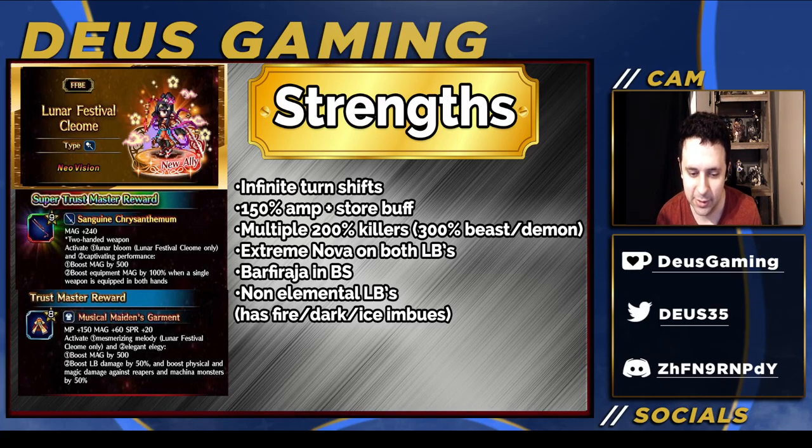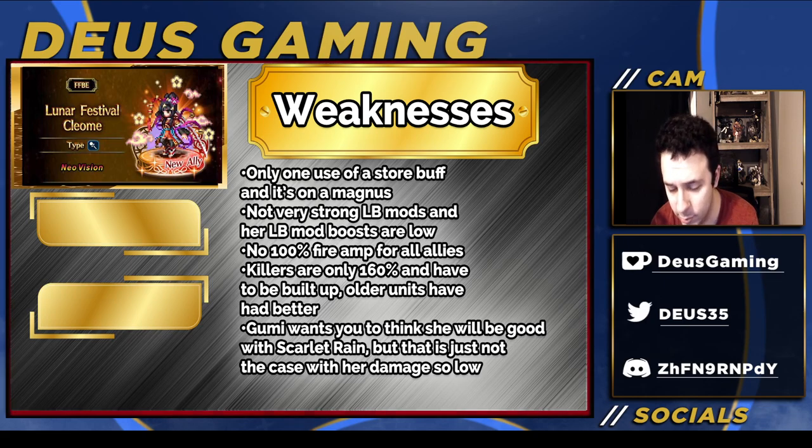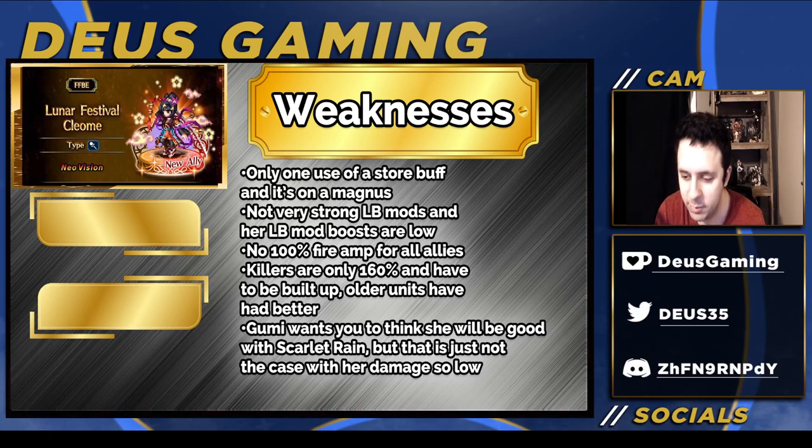That's all I could really think of as strengths, because there are a lot of flaws with her, and that makes me really sad because I love Cleome as a story character. She's only got one use of a store buff, and it's an unchargeable magnus, so she has one turn in particular with under 50 amp with the store buff for mega damage — and after that, it's not even mega damage, it's just okay damage.